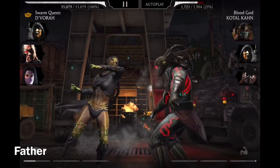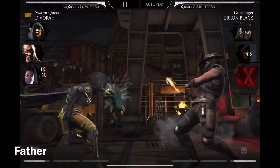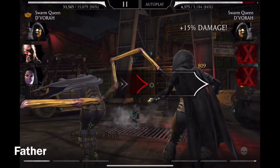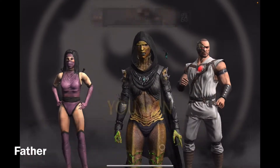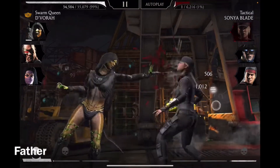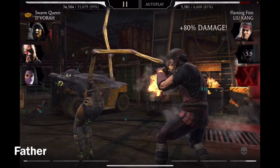Swiper no swiping — oh well, I just swiped. Second battle, I'm gonna be facing the same character I'm using, Swarm Queen D'Vorah. Come on, use your second upgrades — there we go, nice, 100%. Pretty easy.